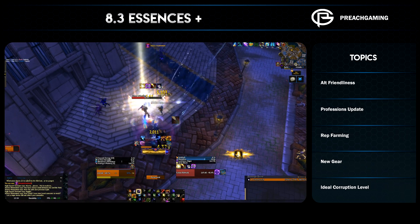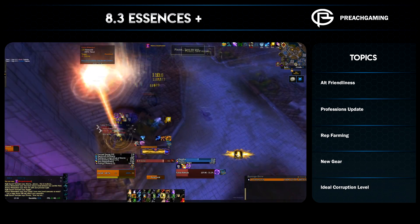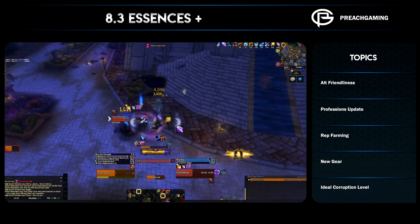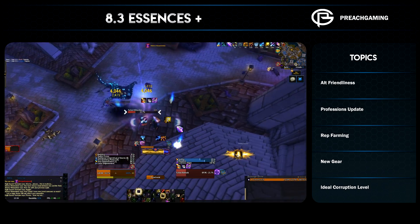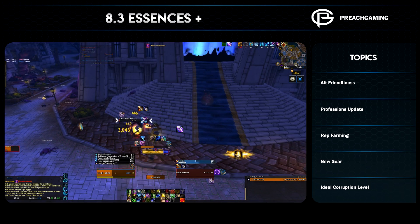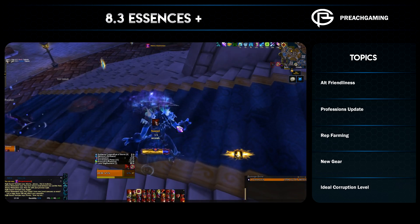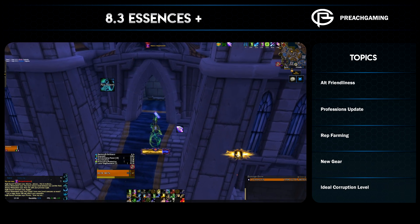If you have alts you'll look at after progression or when you're done with your main, you can jump on them once a week, get that done, leave that character alone, and when you come back you'll have a really highly upgraded legendary cloak waiting for you without much effort. If you've already got a thousand coalesced essences it'll take less than two minutes. If you want to upgrade your cloak and hate visions, that's fine too — you can also get it from N'Zoth, as there are multiple sources of the upgrade.